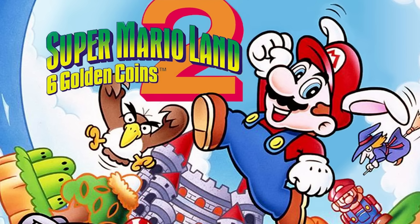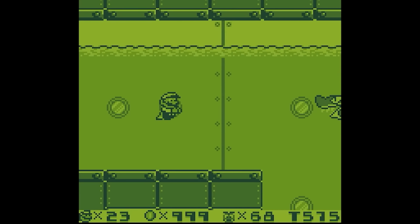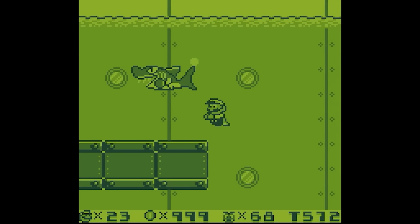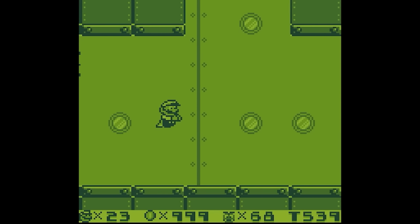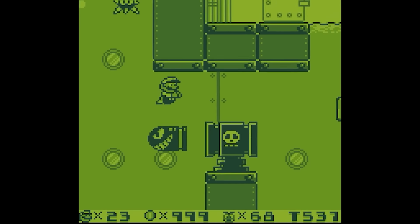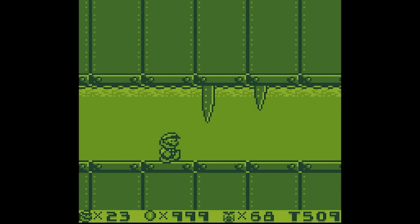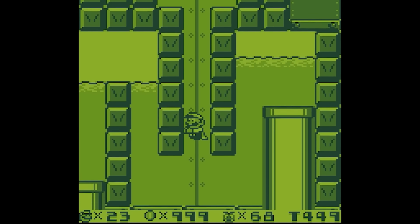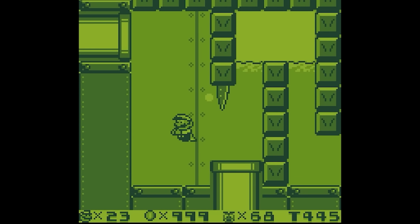Up next is the second handheld entry, Super Mario Land 2 for the Game Boy, where the level that stands out the most is Turtle Zone 2. The biggest dangers here are the sharks and Unibo foes, which means parts of the stage take place underwater, making it much harder to traverse. There are also lances that lower down from the ceiling, placed in really annoying spots to maneuver through, especially in the maze section, leading to many lives lost.